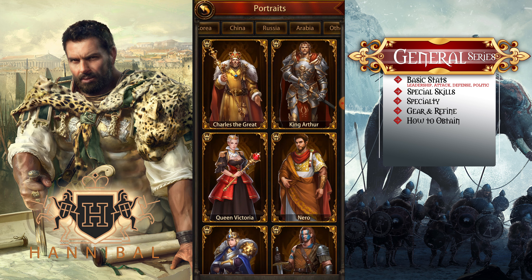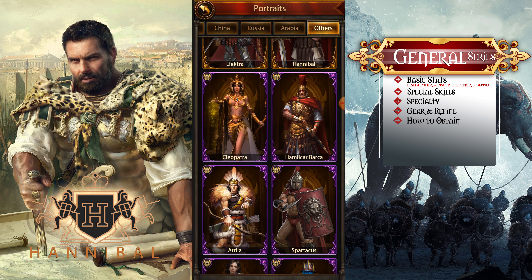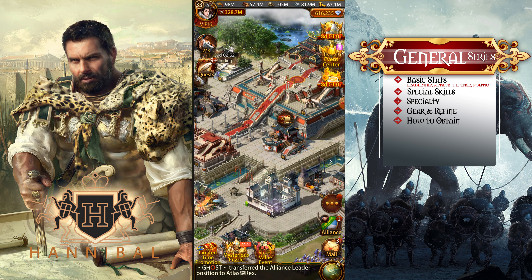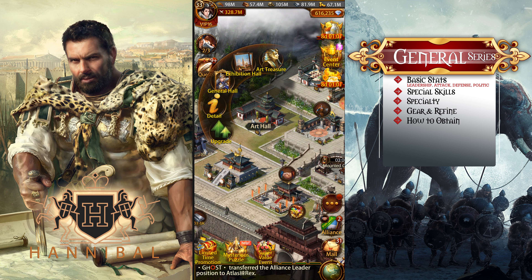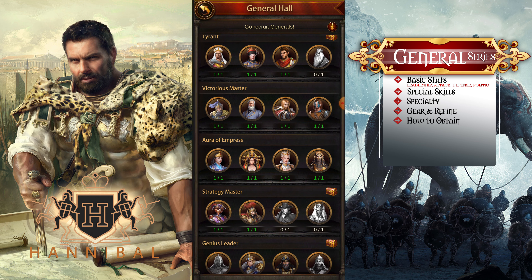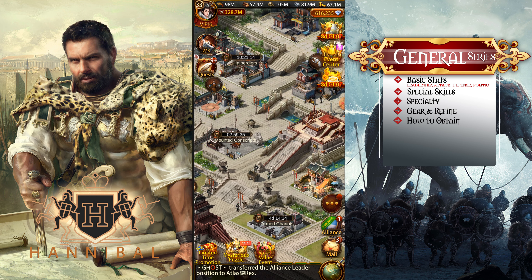You can obtain Hannibal fairly easily — he is one of the most commonly dropped generals if you buy a pack. You cannot obtain Hannibal through the tavern, as he's not available there. He is available in packs, or you can go to the Art Hall and General Hall — if you collect everything down to the Victorious Master, you will get a random general drop and hopefully get Hannibal. Those are the main ways to obtain him.